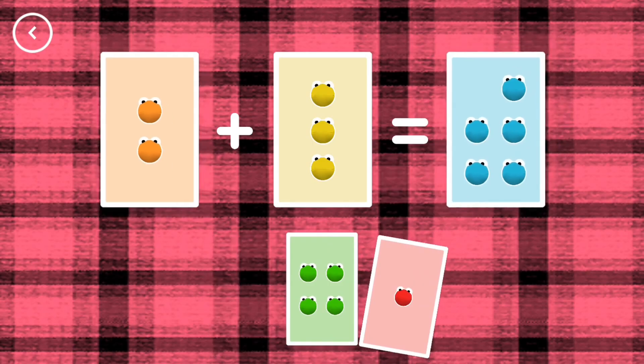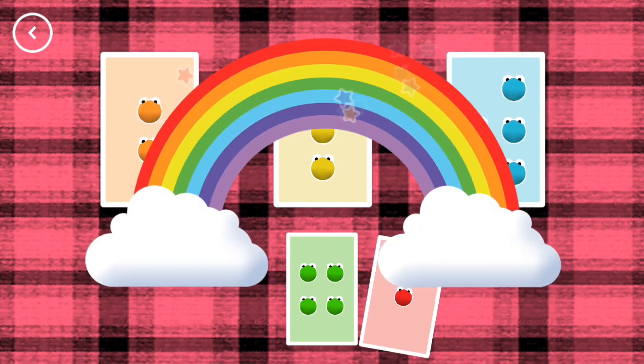Five. Two plus three equals five. That's the correct answer.